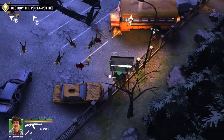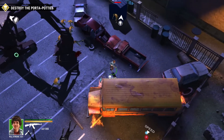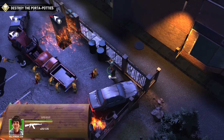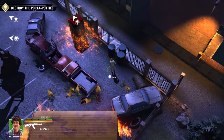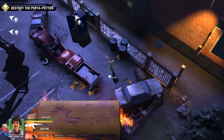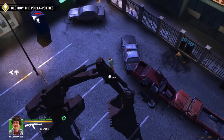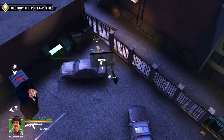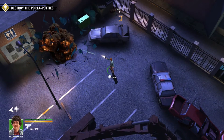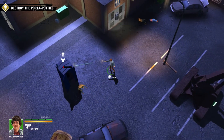I'd recommend getting a group of around ten zombies together, point blank, then throwing the molotov at them while they're on top of you. You'll probably die doing it, but you will get the achievement. Don't do it anywhere you don't want to die and restart — maybe next to a twinkie like here, that's a good place. There's plenty of time to get that achievement as this is only mission two.